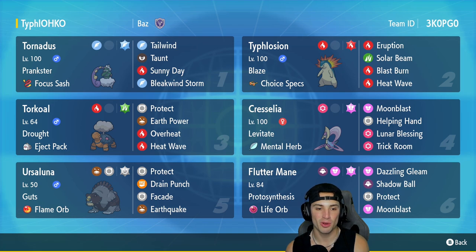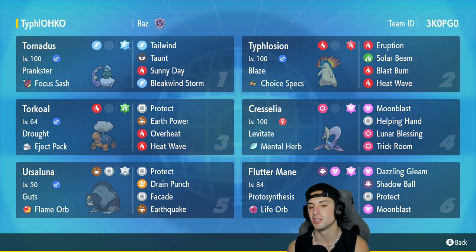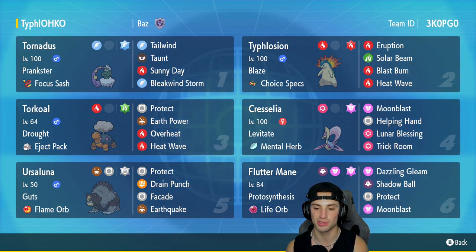Third Pokemon is Torkoal — this team also has a Trick Room setter with Cresselia, so having Torkoal as a back-end Pokemon is going to be super powerful within Trick Room. It's got Drought and the Charcoal as item with Protect, Earth Power, Overheat, and Heat Wave. In the fourth slot is the Trick Room setter Cresselia with Levitate and Mental Herb — Protect, Moonblast, Helping Hand, Lunar Blessing, and Psyshock. In the fifth slot we got Ursaluna — everybody knows Ursaluna is deadly within Trick Room — it's got Guts and the Flame Orb with Protect, Drain Punch, Facade, and Earthquake. In our final position we got Flutter Mane — a Pokemon you cannot go wrong with in Regulation D — rocking Proto Synthesis and a Life Orb with Dazzling Gleam, Shadow Ball, Protect, and Moonblast.